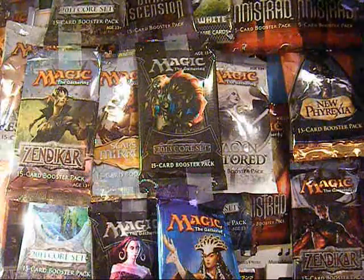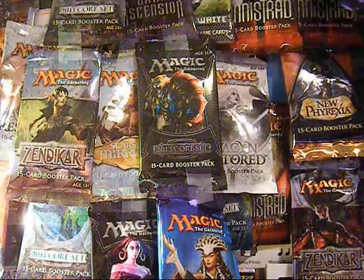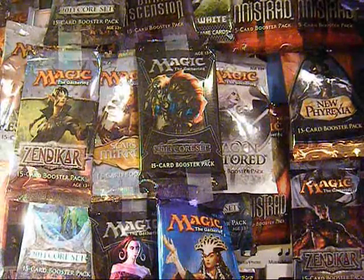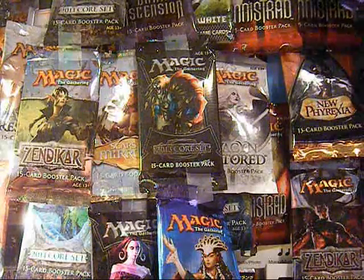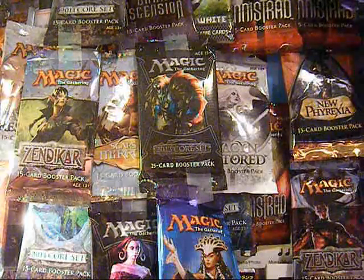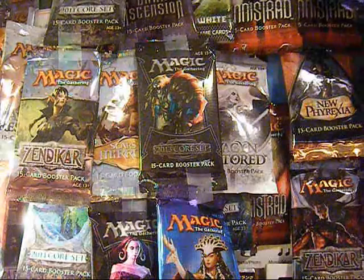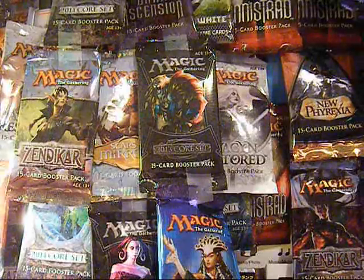Hey YouTube, Siegner here, and I'm going to bring you my progress so far on my legacy deck. It's a green, blue, and white deck focused around Quirion Dryad, and it has equipment like swords and stuff to equip to the Dryad. Eventually it's going to run four Snapcasters to help boost up the Dryad, but let's go through it.